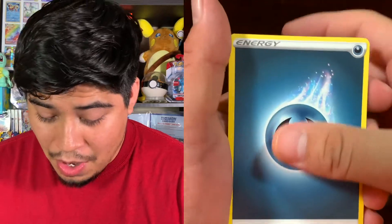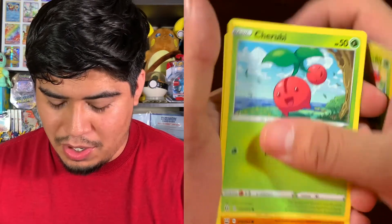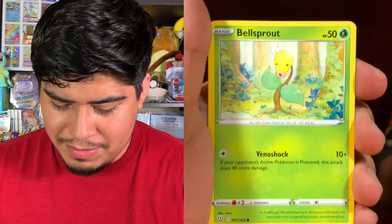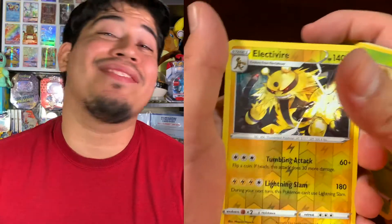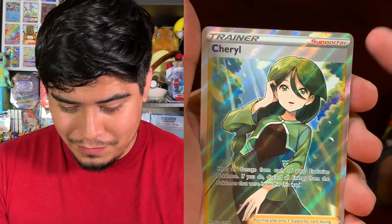We got Buttercup energy, Cheryl, Bitesaw, Weepinbell, Cherubi, Monferno, Rapid Strike Silicobra, Glam, Mr. Mime, Bellsprout, Electivire — reverse holo, pretty cool. And the rare is... we got a Cheryl full art! Look at that beauty!